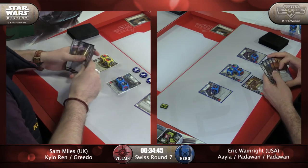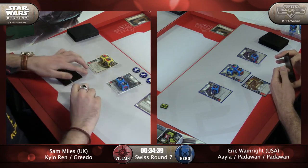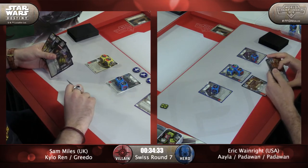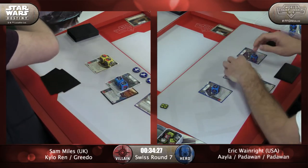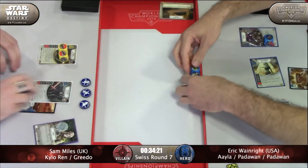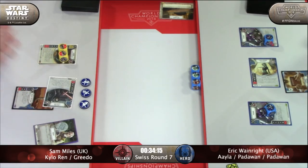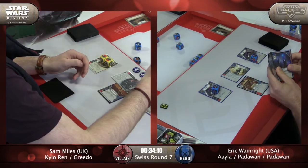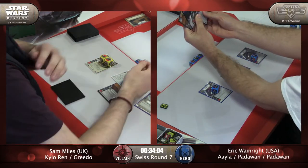I feel like that's pretty close. Outside of lack of control, that's a pretty good start for Eric. Upgrade-wise, I think Sam is running mostly lightsabers — Shoto, Heirloom, Crossguard, and Ancient. He's also got one or two Force Illusions in there. Sam played an Entraith lightsaber on Kylo, and Eric decided to activate Aayla. Rolls out into two more resources. In this kind of matchup, you always want to activate Aayla first.